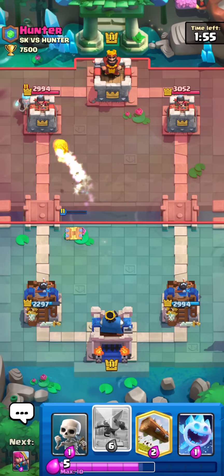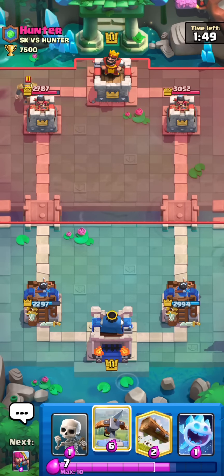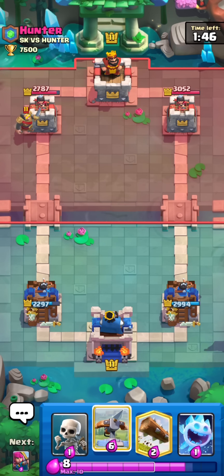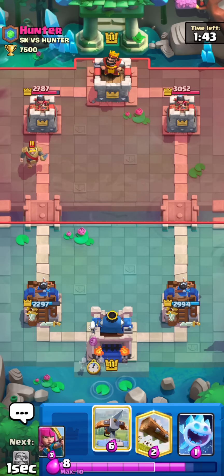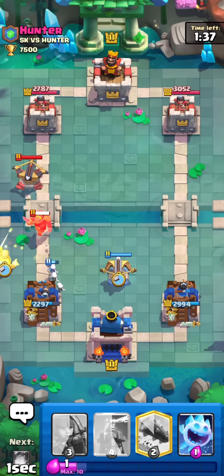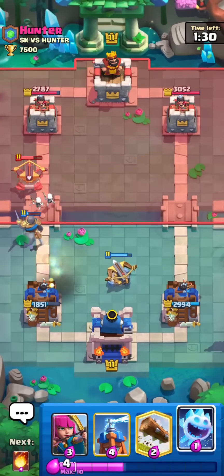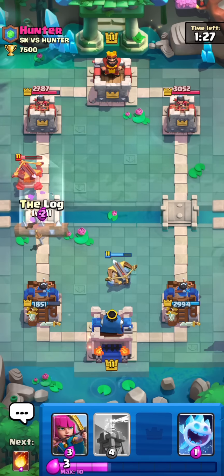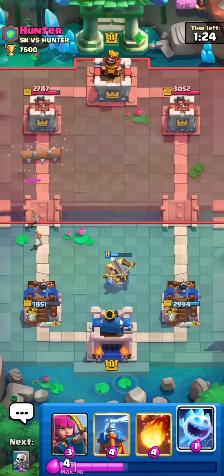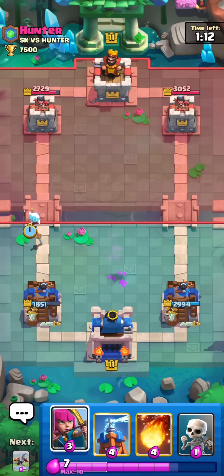I don't even get any damage except for a Log. So this is looking very bad. He gets a lot of damage on me — that was just really, really bad. Lesson learned: don't try the starting-hand play if you don't have Knight in cycle, because if they counterpush you will kind of get destroyed. I'm going to Defensive Expo into his Expo and cycle back to my Knight. I don't really see me coming back from this 1,000 HP deficit — very unfortunate. But I'm still going to try because it is a best of five.